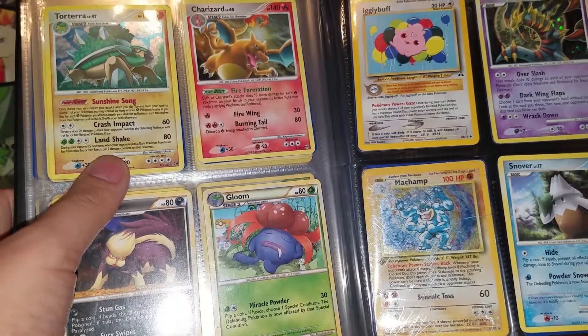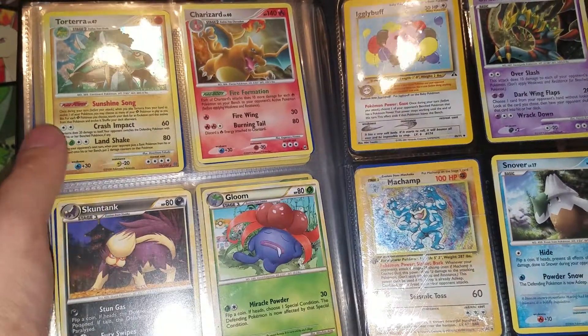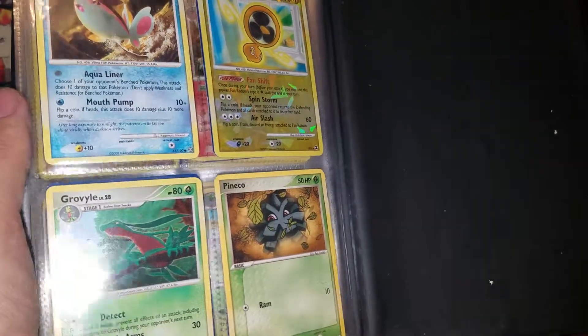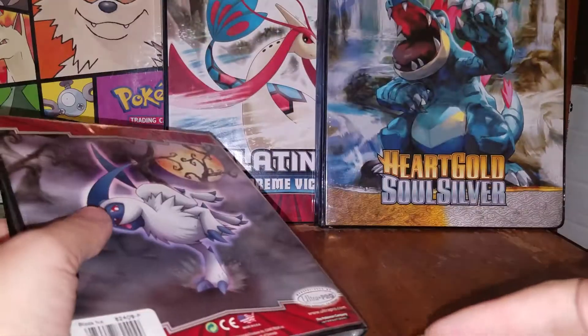First edition Machamp — definitely seen better days. Oh, there's a Charizard. Torterra. I have a friend who likes Torterra too. Giratina.